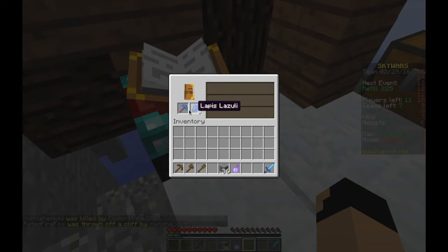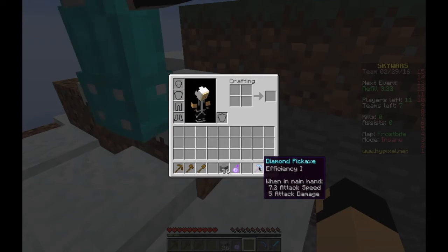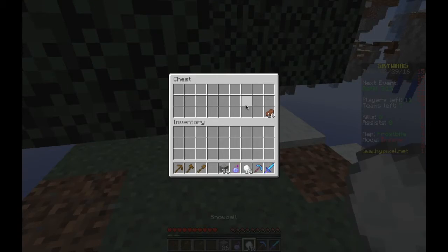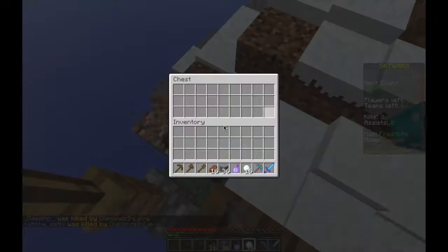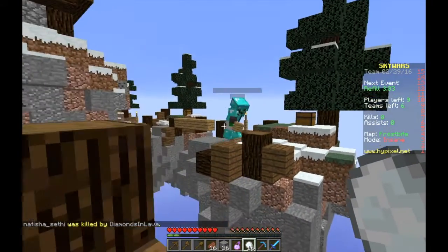I enchanted this diamond pickaxe and now it has Efficiency 1, and I have a Sharpness 1 diamond sword. I'm gonna enchant my iron chestplate. I don't have any armor. Protection 1 — okay, that's good enough. I have no armor, so you need to protect me until the chest refill. Protection 1 on both.